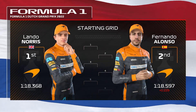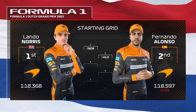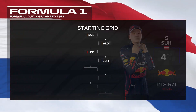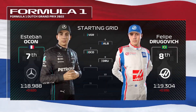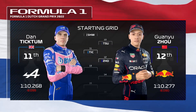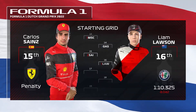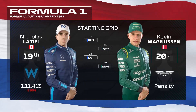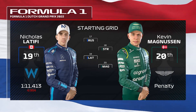Lando Norris put in a fantastic lap yesterday and he'll start from pole position, with Fernando Alonso completing the front row. On the rest of the grid: Leclerc, Maverick, Max Verstappen, and Albon; then Ocon, Drugovich, Schwarzman, and Yuki Tsunoda; Ticktum, Zhou, Mick Schumacher, and Gasly; Sainz, Liam Lawson, George Russell, and Lance Stroll; with Latifi and Kevin Magnussen filling the last spot on the grid. Now it's time to head down to the track.